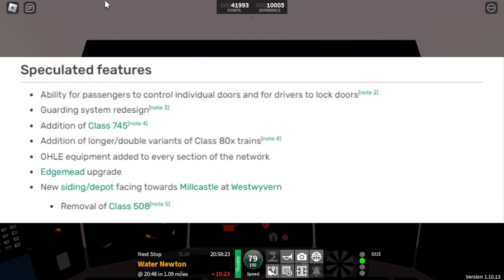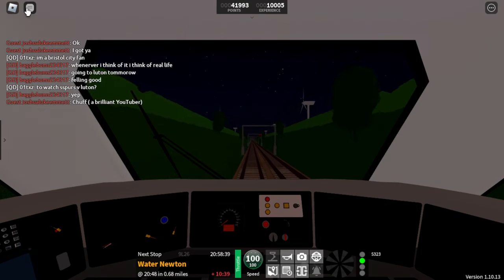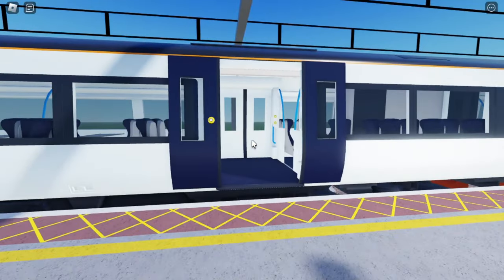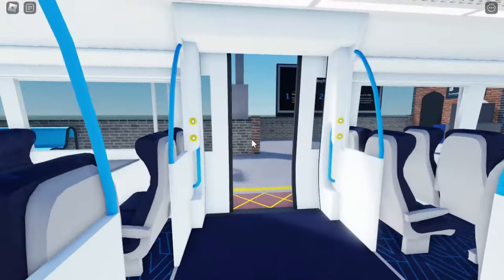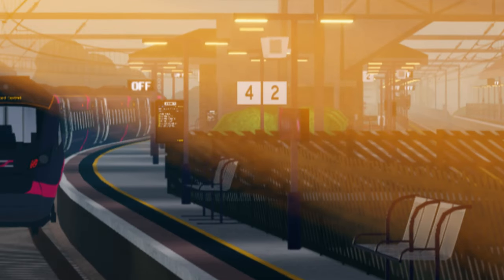Moving to the speculation part, I'll be using the SCR wiki's dedicated version 2.0 update page. The first speculation item is passengers having the ability to open and close doors — a feature announced back in summer 2021 as part of Transport Tech 2021. In the GUI sneak peek there are two types of door buttons instead of one, and in the West Wyvern station upgrade sneak peek we can see the Class 397 does not have all of its doors open.